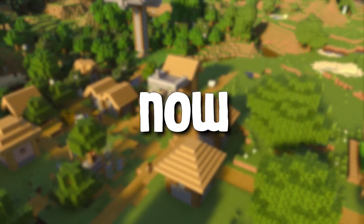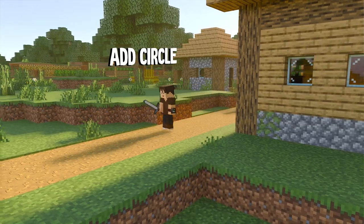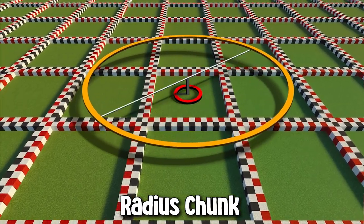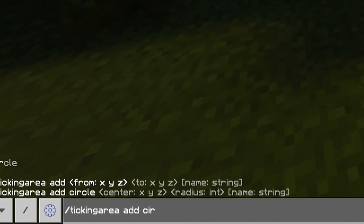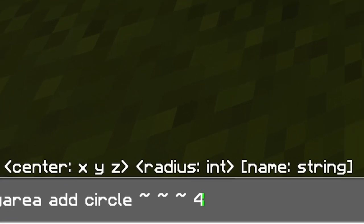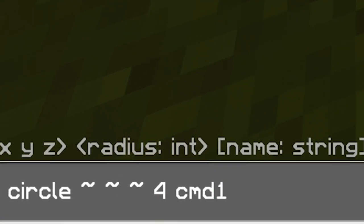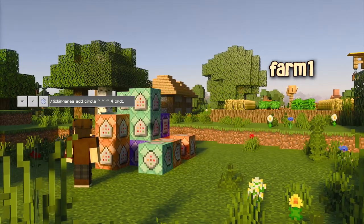The second command is a bit different since it uses a radius in chunks. When you type slash tickingarea add circle, then the center coordinate, then the number for the radius — the maximum is four — then the name. You can name it whatever you want as long as you're not using the same name as a previous ticking area.